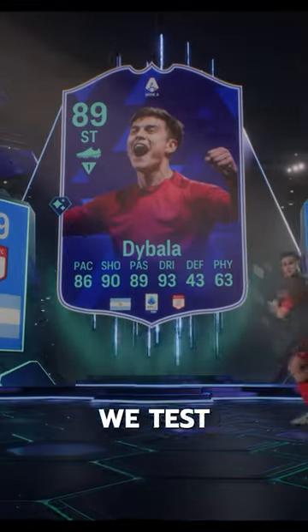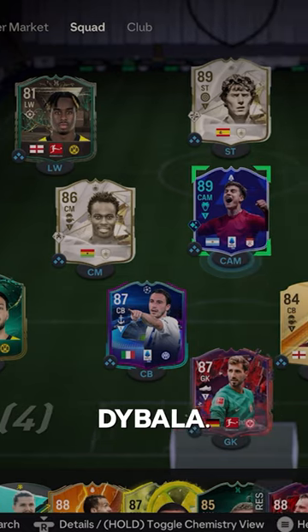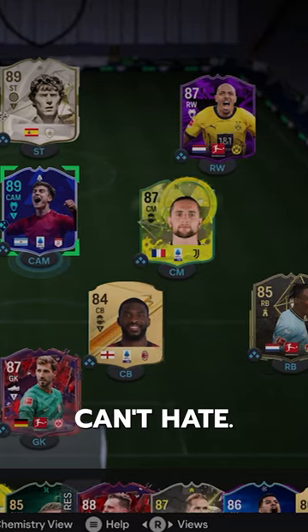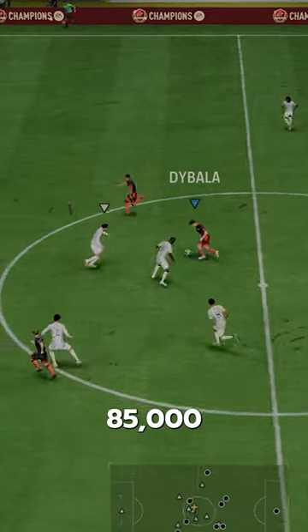Welcome to Baller or Bust, where we test FIFA cards so you don't have to. We've got ourselves Player of the Month Dybala — one of those players you just can't hate. He's got the vibes. We acquired him via SBC for 85,000 coins.